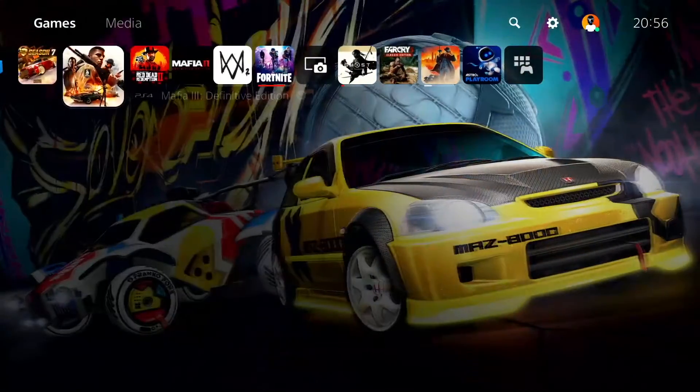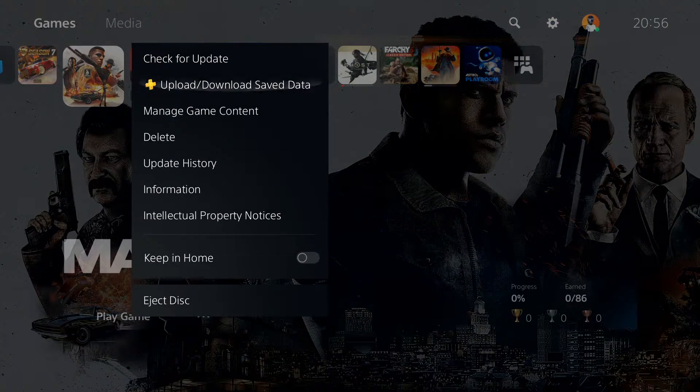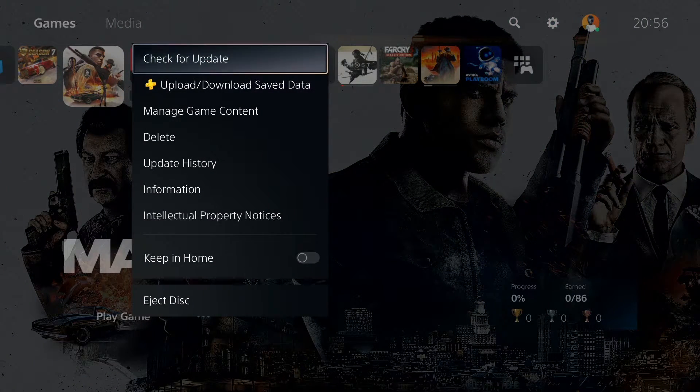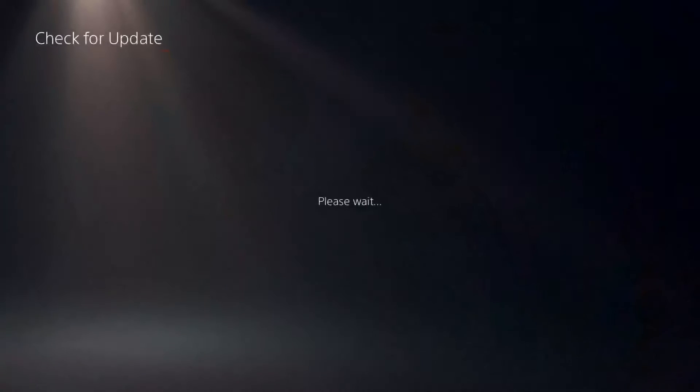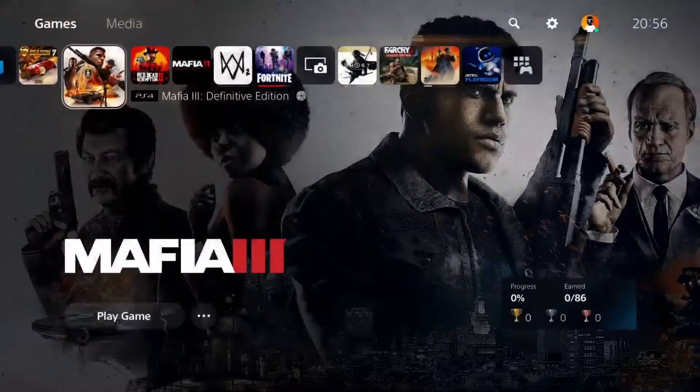Ok guys, to fix 'cannot start the application or game' on PS5, first of all just go ahead and update your game to the latest version. Just press option on it and then select 'check for updates' right over here. Make sure to update your game to the latest version.